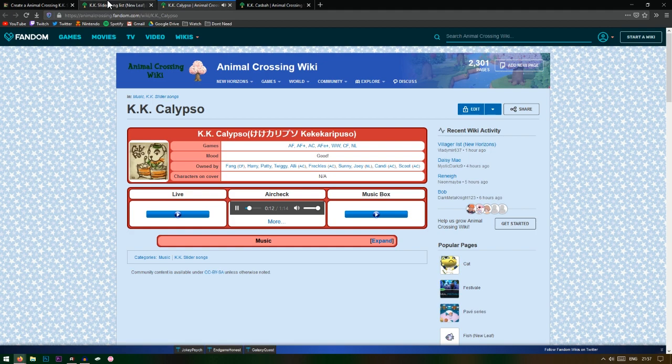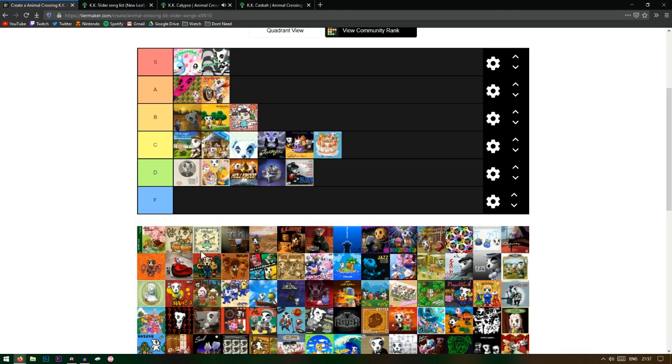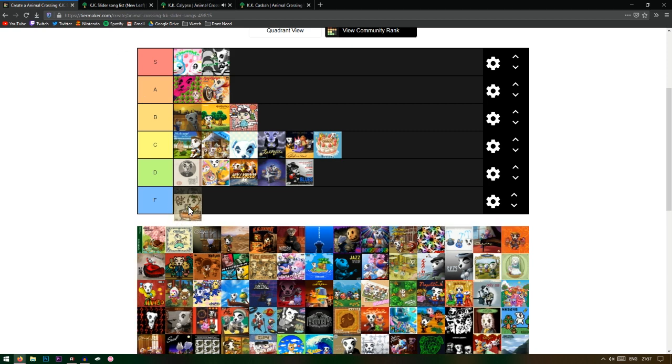Oh, I've heard Calypso KK! This one's pretty good — it's gonna be really good for New Horizons because you can play it on the beach and it just goes perfectly. I think it's a B just because it's pretty good, I really like it.